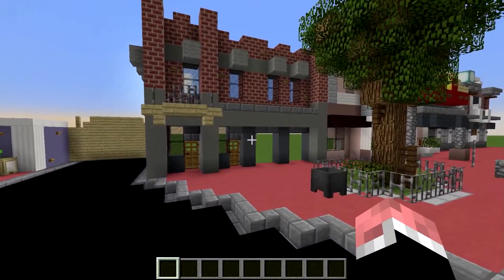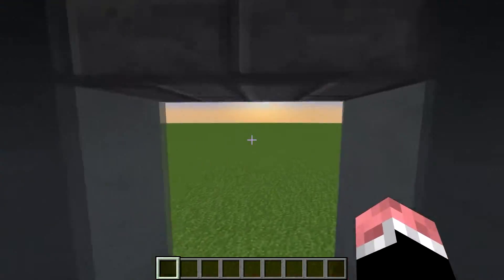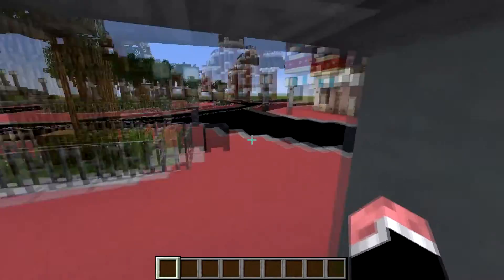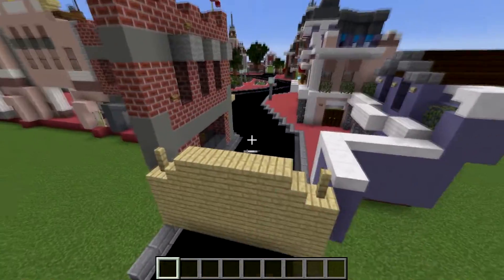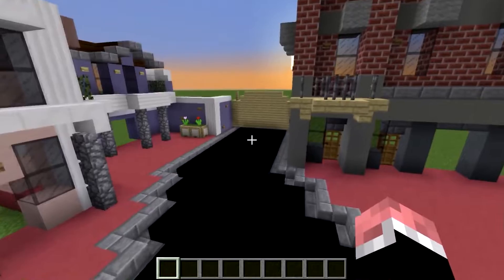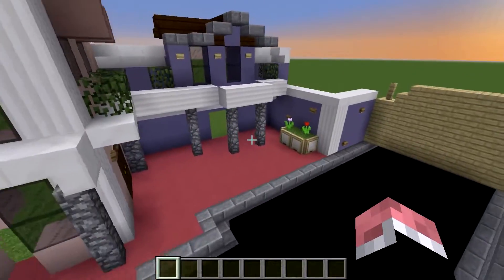And then here we have just another little shop, nothing too special — once again, just more knickknacks and Disney merch to buy. Over here we have a little gate. This is pretty much something that was also in Magic Kingdom and Disney World, so nothing really different there.